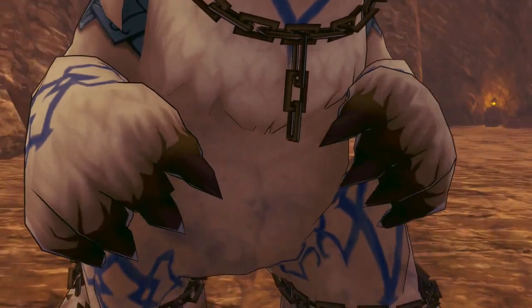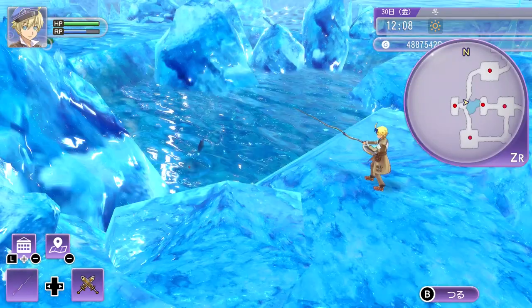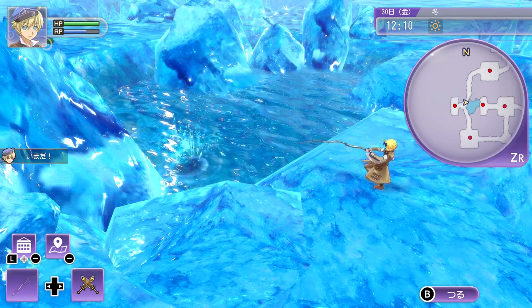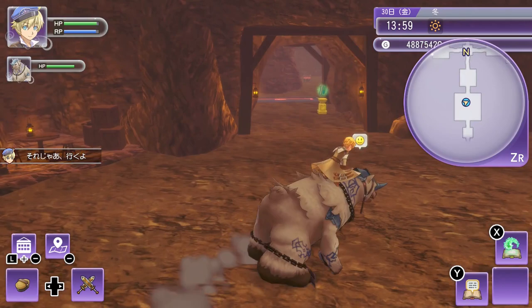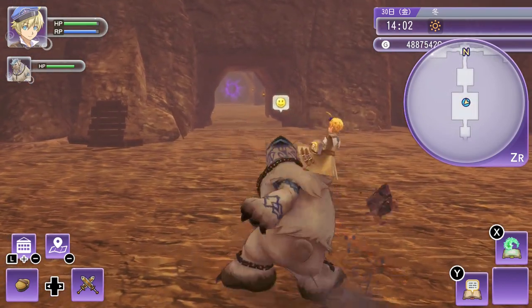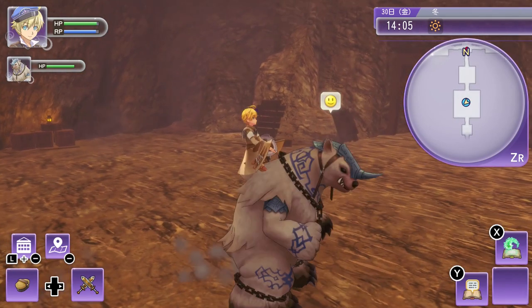Next we've got the Geyser Bear, found in the Bandit King's Old Base on the first floor. It likes Starfall Corn as well as Salmon. You can fish for Salmon in Rigbarth, but since there are so many different fish there the chances are pretty low. A good place to find Salmon easily is in the Ice Caves on the first floor — just go where there's water and aim for the bigger shadows. Get a few Salmon in the Ice Caves and you should be able to tame the Geyser Bear pretty easily.